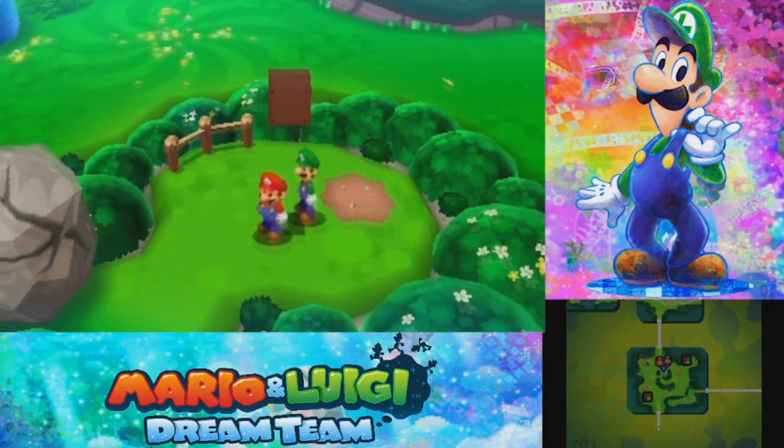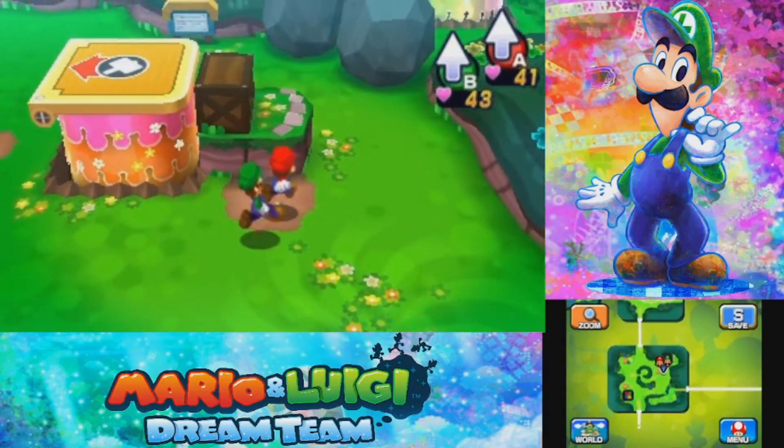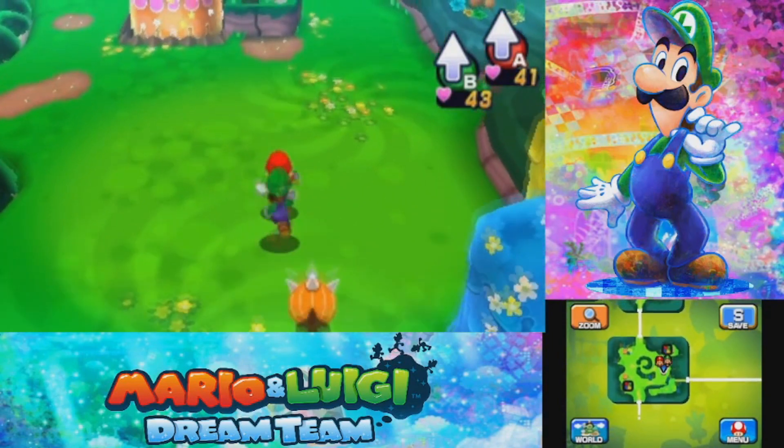For the future, attack pieces will not be this close together. They will be scattered throughout an entire area, but because this is our first introduction to attack pieces, this is why there are so many within a specific area.